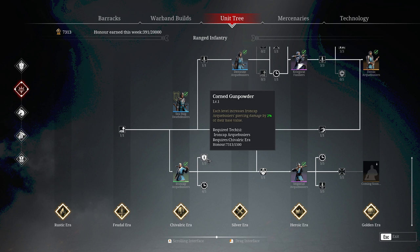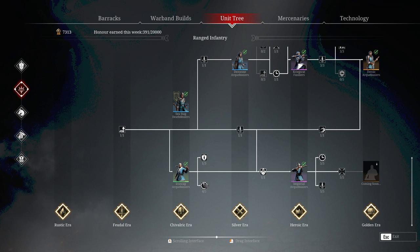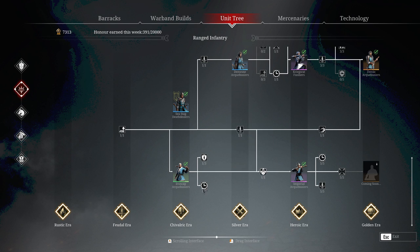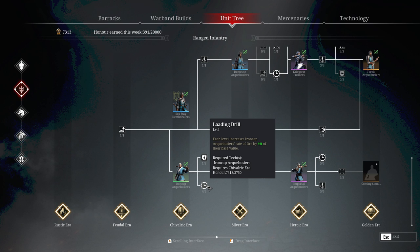They get two little nodes. One is corned gunpowder — kind of like corned beef except it goes bang — and that increases their piercing damage by 2% of their base value. The first one only costs about 200 honour, so I just picked that up. They do really high damage anyway being a gun, and it does help if you want to fully deck this unit out. It doesn't actually cost many honour to get all the way along the node. But the one they really need most is the loading drill — it increases their rate of fire by 4% per level. Currently I've got level 4, so they're getting a 16% rate of fire increase. Spending another 3,750 honour would get another 4%, up to 20% rate of fire increase. That is absolutely fantastic, and it's one of the key things about Ironcap arquebusiers that make them really effective, especially for only 145 leadership.